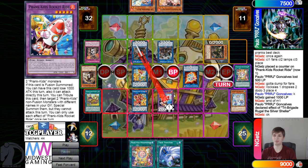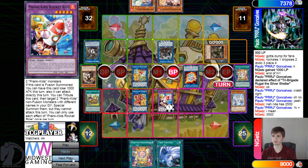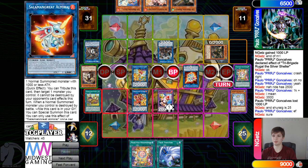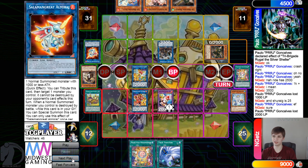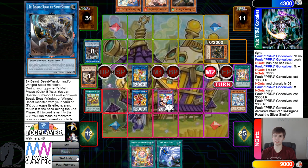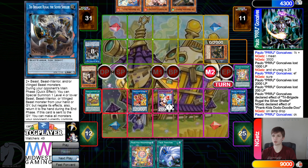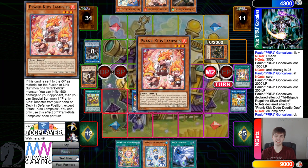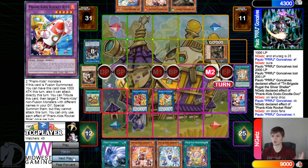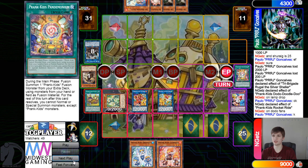Battle phase: Rocket Ride attacks Omen — gaining a thousand. Omen effect searches Nervo. Bow Wow attacks, they just let that get beat over. Doodle attacks Silver, Silver effect makes them lose some attack but it doesn't matter since they already attacked with everything. Doodle effect: tribute to add back Water and Fire. Rocket Ride effect: summon back Doodle and Wind, set fusion, set Twin, end phase — Nervo goes back to hand.